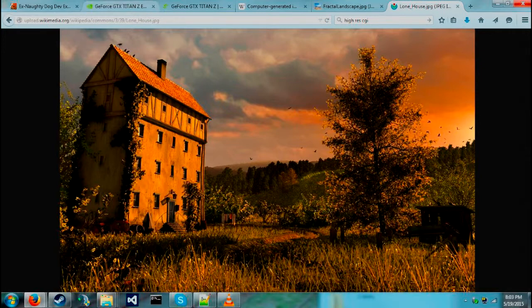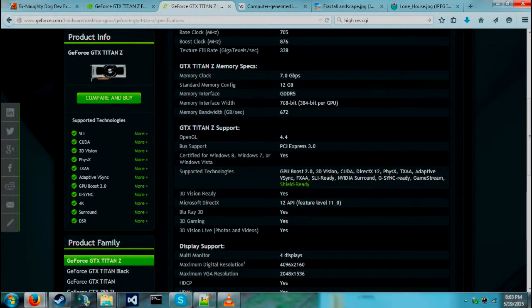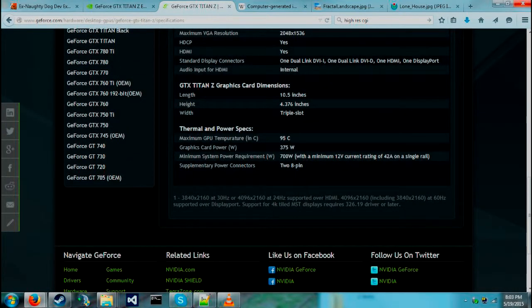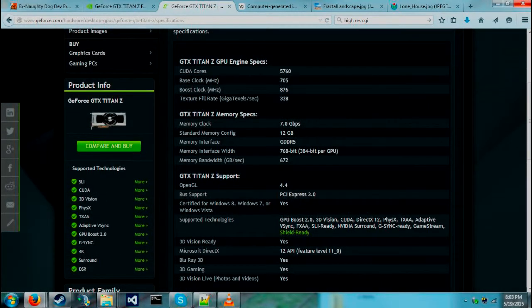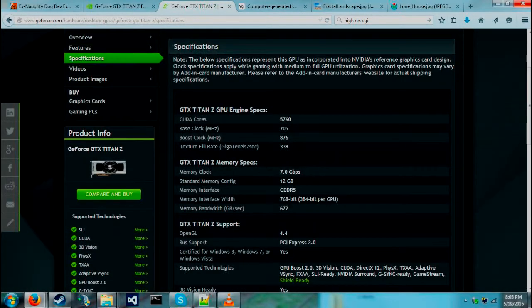We can only die-shrink something like the Titan Z so many times to reduce its power consumption, but it's going to reach a point really quickly where you just can't get more power out of silicon chips. This card is nearly 400 watts and it's the most powerful graphics card we have so far. If you die-shrink it you might get it down to 200 watts and onto one chip, but you're very quickly going to hit limits.